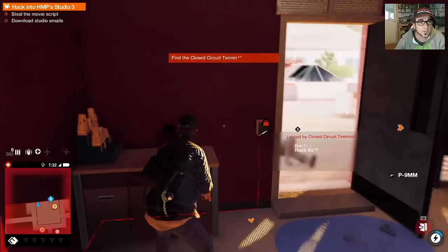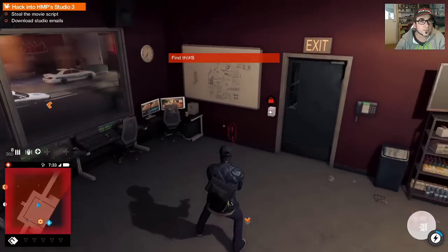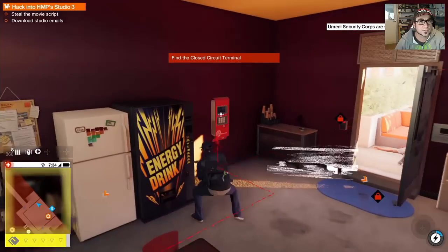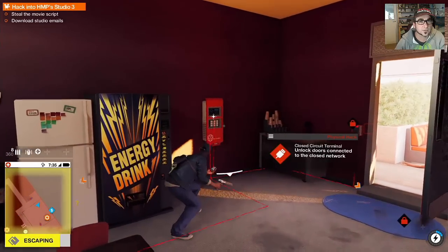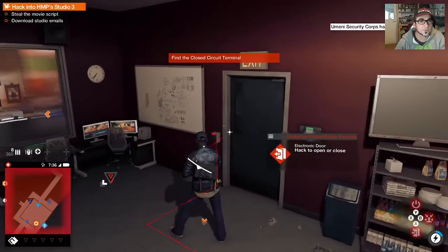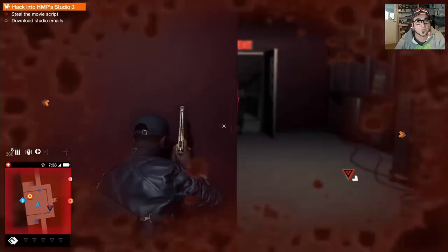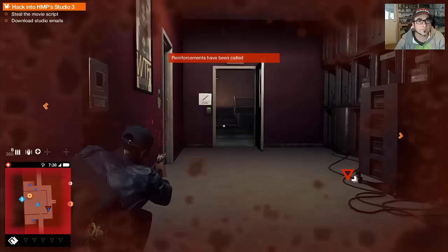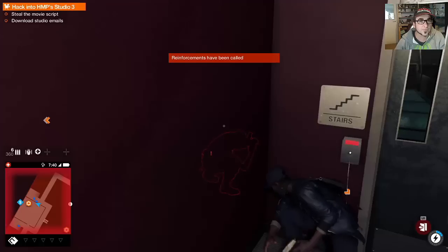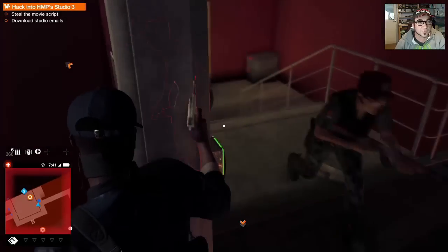All right, gotta find the closed circuit thing. Looks like there's some dudes after me. How do I get into this sucker - unlock doors connected to the closed network, hack the door. Now someone's after me. Reinforcements are being called - things aren't looking good now. Let's just take this dude out so he doesn't bother me.